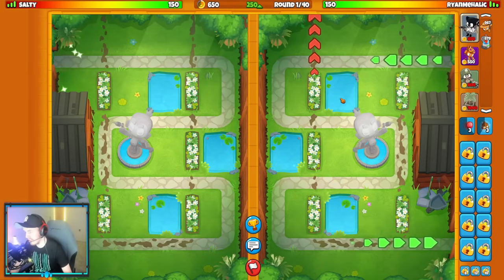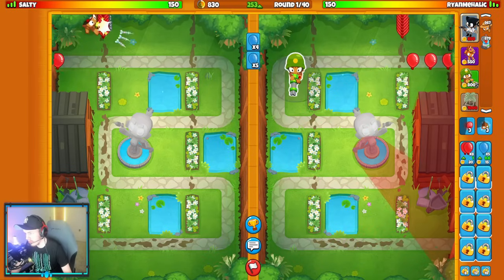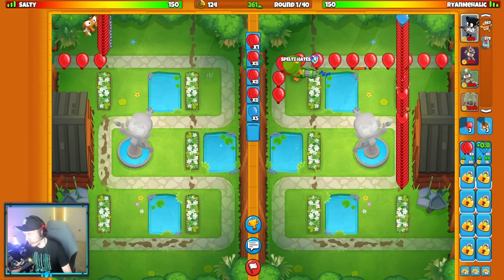Alright guys, our last match of today's video is going to be an aggressive one because we're going to Dart on the Elk Farm, which is an aggressive strategy. We're against Solty, starting with their dart monkey actually. So that might be one aggressive strategy as well because dart monkey is normally aggro too.